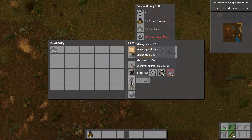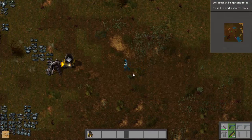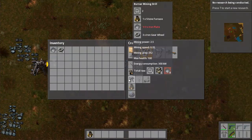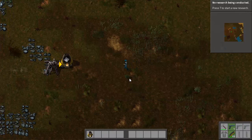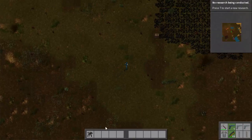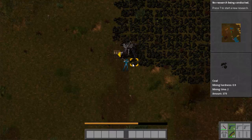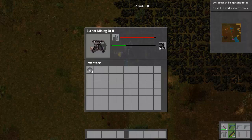There are five iron plates. We're going to make the stone furnace — we don't quite have enough iron. I'm going to make the gear wheels that I'm going to need. The burner miner takes three iron gear wheels, which I've already made, the stone furnace, which I've already made, and three iron plates. We'll drop this down here and I'm going to take one piece of coal and drop that in there. It feels a little bit like cannibalization.